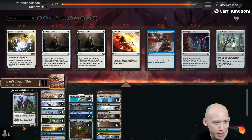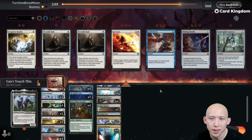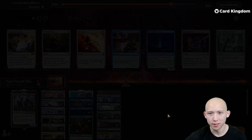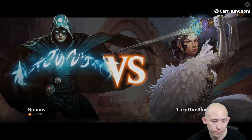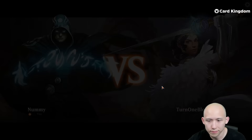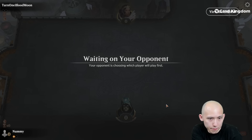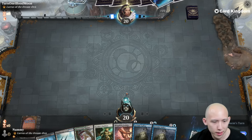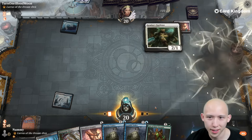Looks like the Portable Hole is going to be good versus them. I think we need Spell Pierce. Let's bring in a few Portable Holes and just cut like a chip or something. No equipment in this hand — I'll keep it, but it might not work out. There you go — in that case, turn one Outfitter it is!